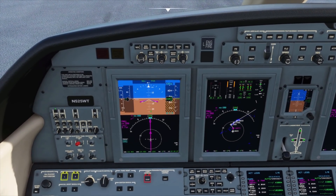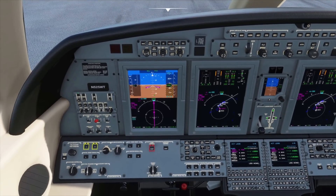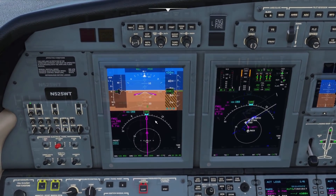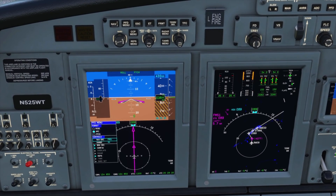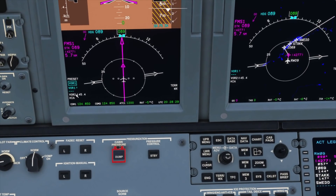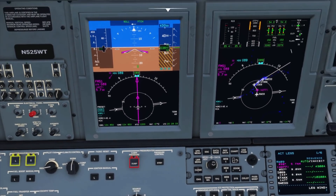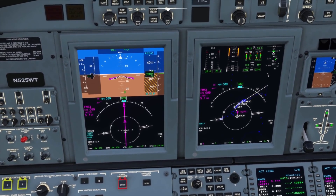The PFD, MFD, and FMC/CDU have all seen some format improvements. The first one is the bearing source indicators — you can see we now have a different format for them in the bottom left side of the PFD and MFD. We now have terrain and weather indications on both displays.